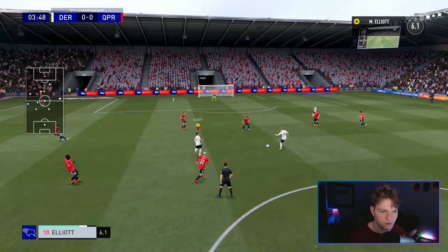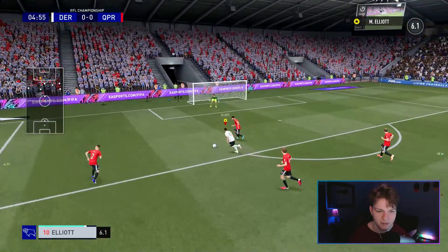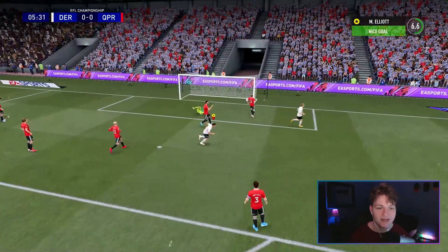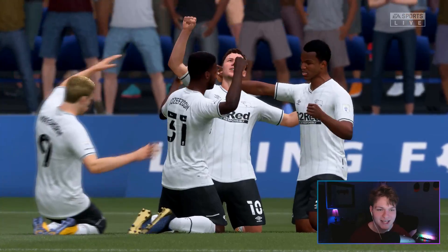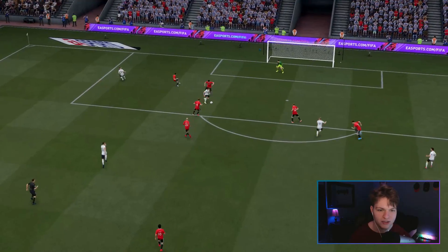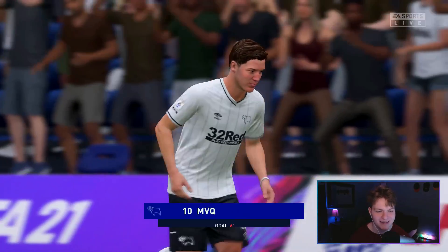We're going to pick this up. Looks like Waghorn is starting today. Going to try and cut in, play it to him - we're free! Good pass, good turn. Could this be the first goal of the game? And just like that, Matthew Elliott on the score sheet. I criticized Waghorn in the last game but that was a great assist from him - great through ball. Good little turn to the right and that is a good finish from Matthew Elliott.